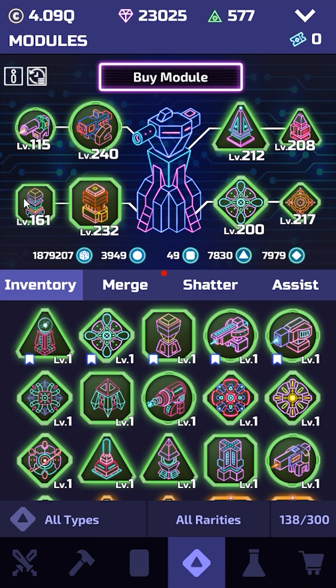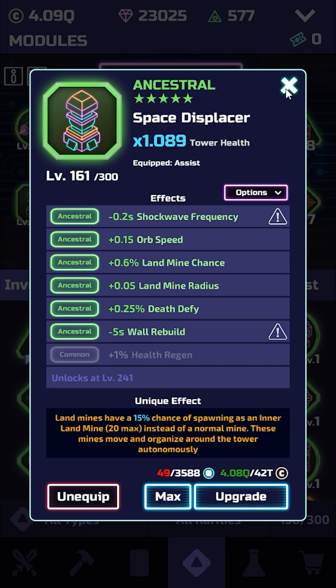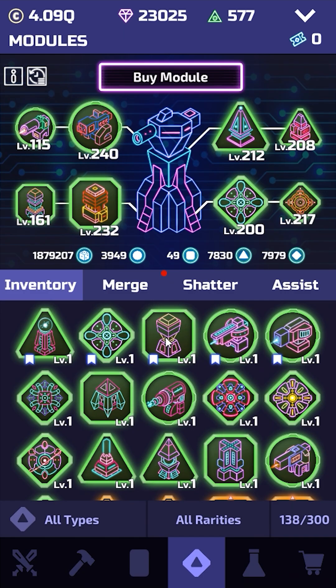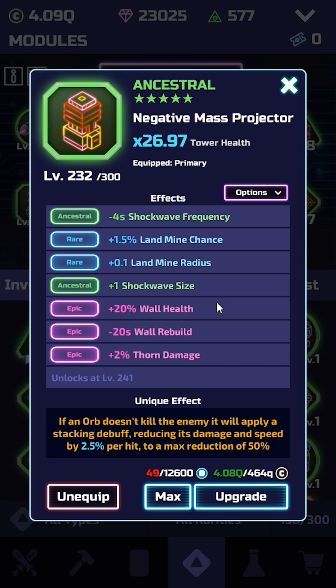Defense percent and health regen could be decent as well if you're using EHP, since this module also helps with EHP. The other one was maybe shockwave size — if you're using a high range build and need the shockwave to hit enemies, or using Anti-Q Portal as primary, that could be a good option. Let me know what module you'd like to see next, and if you have any questions you can leave those in the comments.